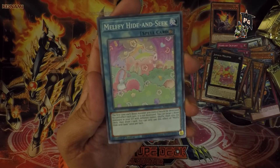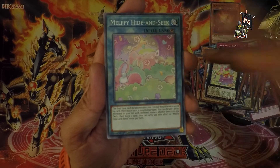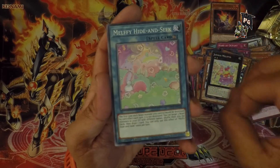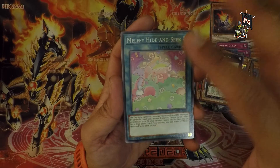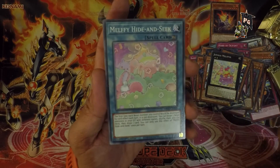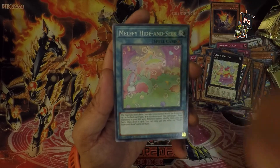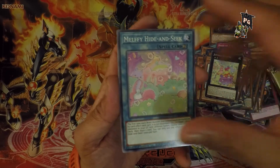Melffy of the Forest — cute, but once again no foiling. I think the Melffy cards personally look much better foiled than plain. The plain card looks almost fake — they don't seem to fit the pack's theme.